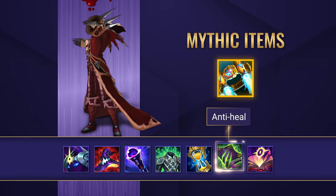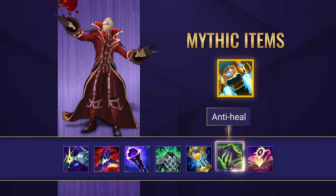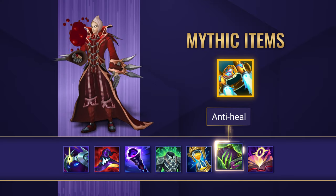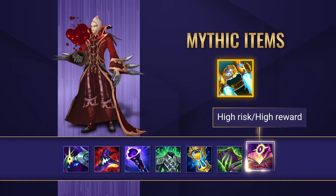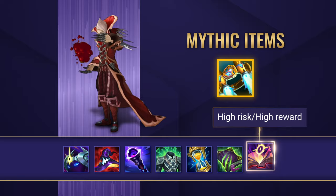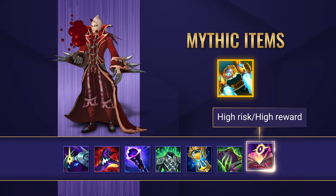Morellonomicon is a necessity to take against heavy sustain comps. Consider an early Oblivion Orb to take care of any such champions in lane phase. Mejai's Soulstealer is a high-risk reward item that's amazing on Vlad if you're able to get some early kills, snowballing the game into your advantage.